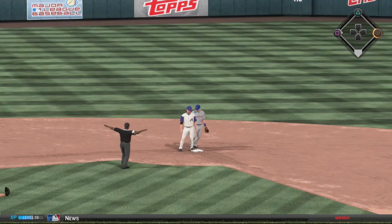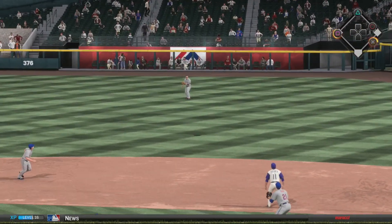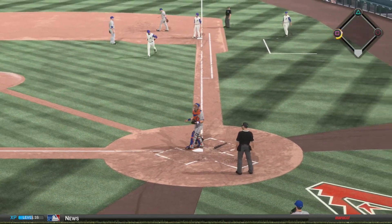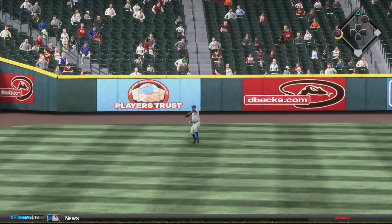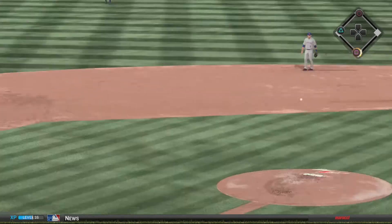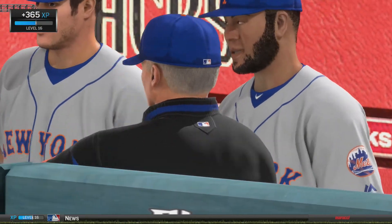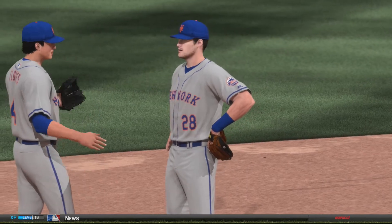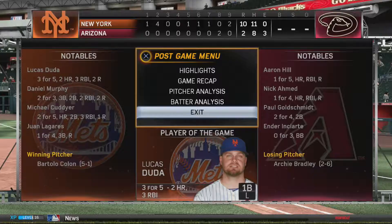Nick Ahmed tries to add some late-inning magic but hits it to right field - they don't test Conforto's arm and the bases remain loaded. Aaron Hill is back at the top of the order on an 0-1 count and drives it deep to left field. Granderson gets under it and they're sending the runners, but the first base runner goes too early and is doubled off - and that's how the game ends. A poor base running mistake seals it as the Mets clobber the Diamondbacks at home 10-2. Bartolo Colon spins a gem and Archie Bradley falls to 1-6 on the season. Hope you guys enjoyed the video - give it a like, leave some comments, and I'll see you guys next video!